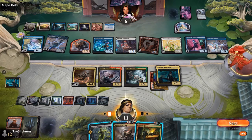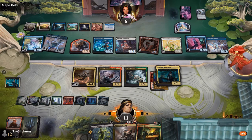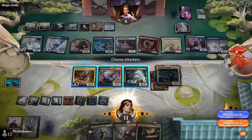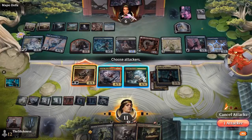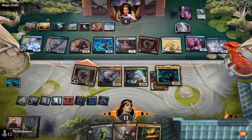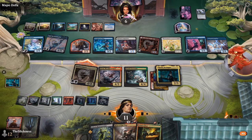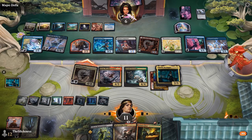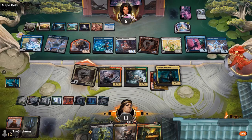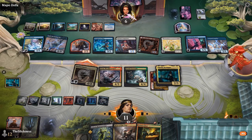I was thinking of a different card — Jaxis from Streets of New Capenna, which had a very similar text box but required discarding. Now that Zur's out of the way, this Fleetfoot Dancer gets to attack pretty much uninhibited — well, it can trade. On this board, trading is fine because you get two creatures out of the way.